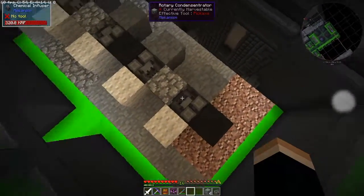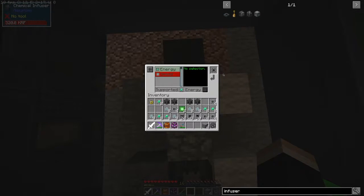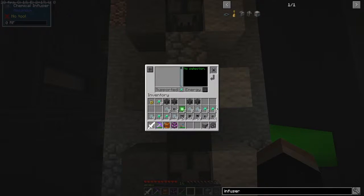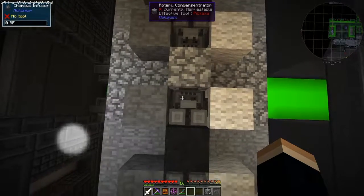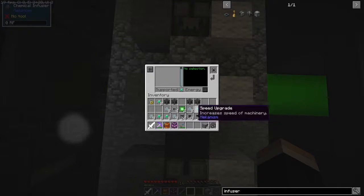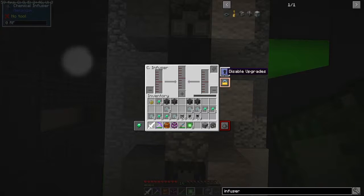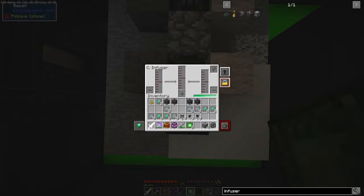Now let's put in the power and do the upgrades. This one already has stuff in it — it's almost like we used this one before. We're putting in eight energy, eight speed, and then four muffling. The mufflers do 25% per each one — very efficient. These machines are kind of noisy. Do I have enough muffling? I think we're out. We forgot them back in the chest.